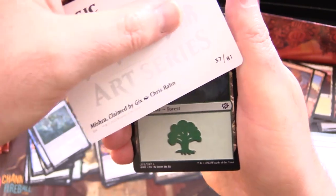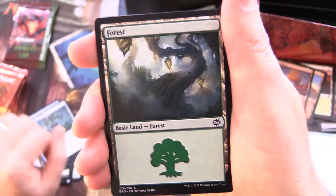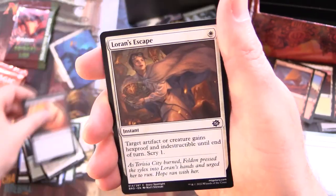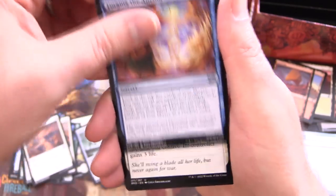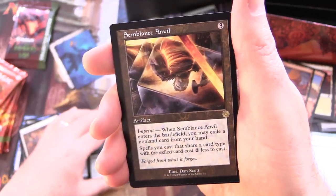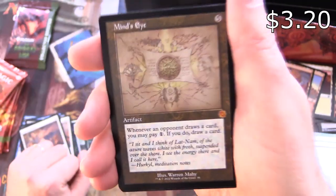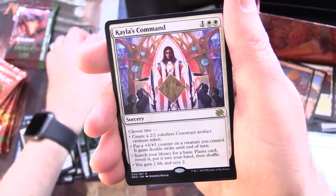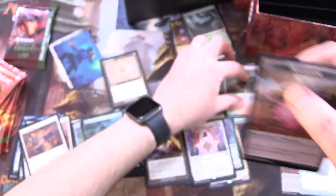So these gift bundles go for about $50 US, about $15 more than the regular, which is a decent deal because you get a collector booster. We've got Mishra Claimed by Geeks for the art card, a Forest, Yoshin Medic, Overwhelming Remorse, Lauren's Escape, Ashnod's Harvester for the uncommons, Forging the Anchor, Lay Down Arms, Gaia's Courser, and Semblance Anvil — nice artifact. And a Mythic Mind's Eye with the schematic art. Kyla's Command, Rare Foil Recommission, and another Power Stone.